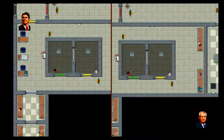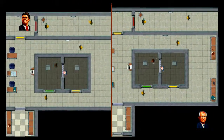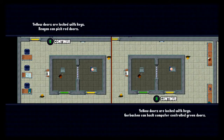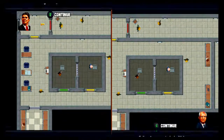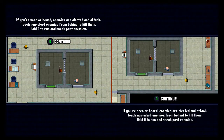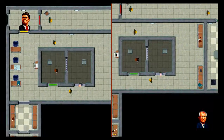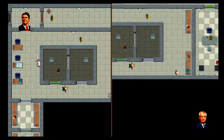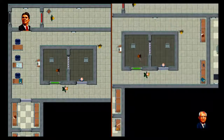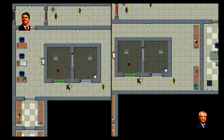First things first, I'm going to hide so the guard doesn't see. I have a key. Yellow doors are locked with keys, Reagan can pick red doors. Touch non-alert enemies from behind to kill them. Hold A to run and sneak past enemies. Go over to that computer terminal — I've got to wait until he passes.